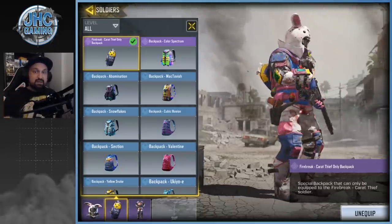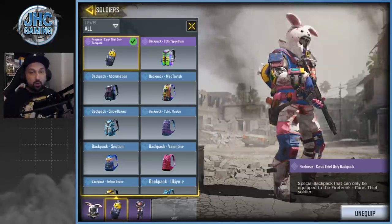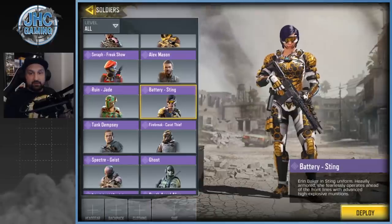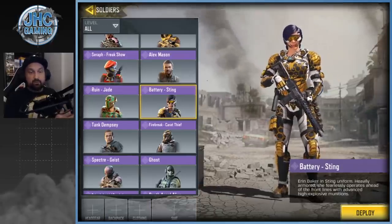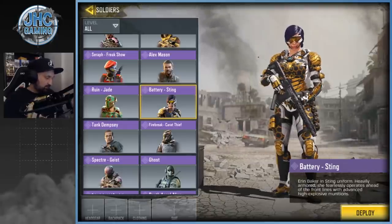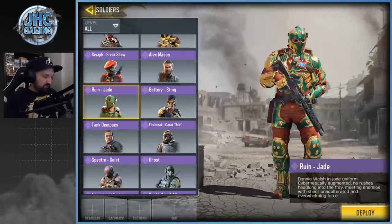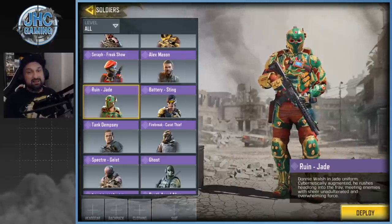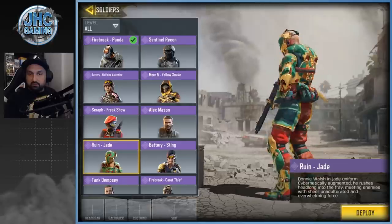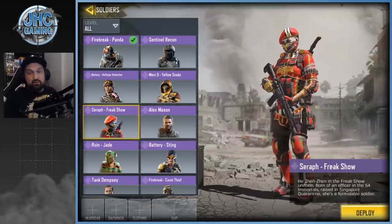Battery Sting is a pretty rare one from the Lucky Draw — I decided to buy it along with the Razorback Cosmos. Next is Rune Jade from the season pass — my least favorite Ruin skin. It's just a bit too much for me and I never use it. Then Seraph Freak Show, also from a Lucky Draw, very rare and unique. It looks awesome in-game; there was a Reddit post this week about people regretting not buying it, though it was pretty expensive.